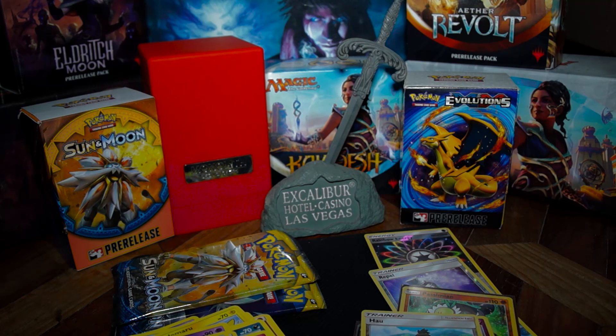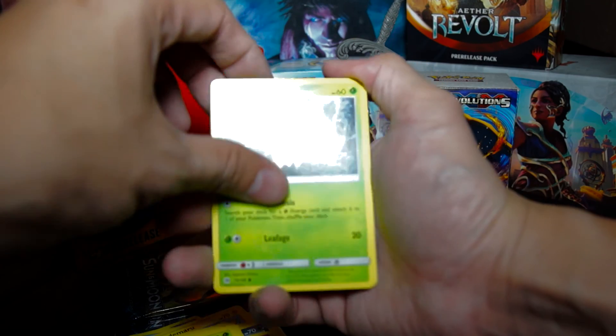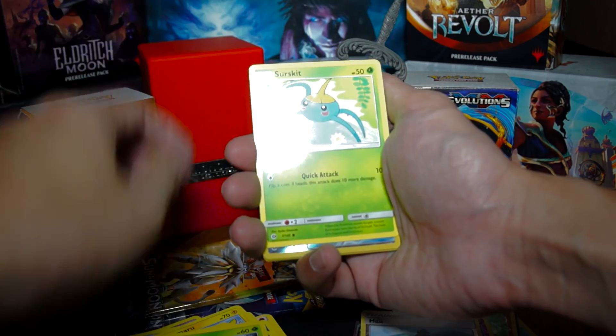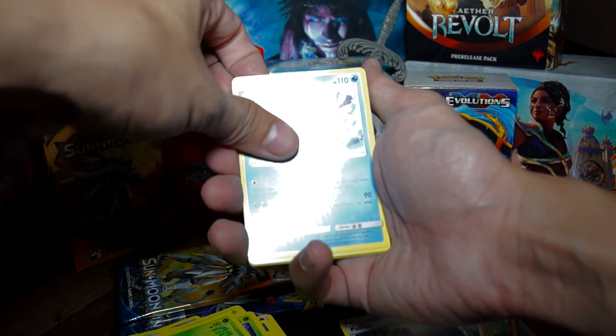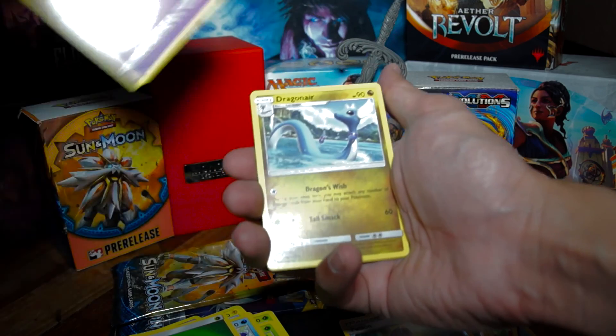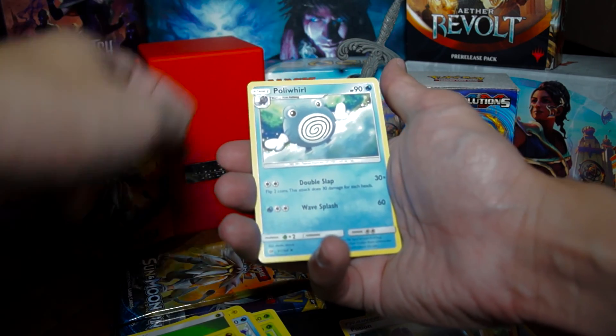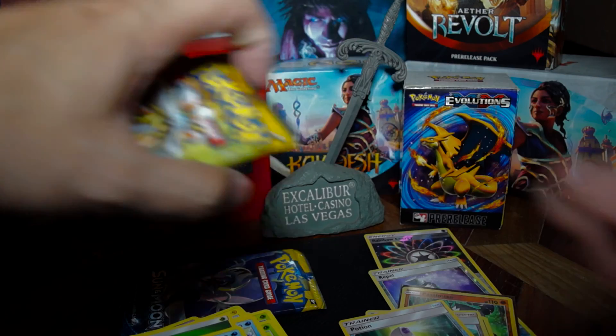Open this. Pack six: Rotom, Sandygast, Morelull, Fomantis, Fomantis, Surskit, Potion, Bravish, Energy, Golbat, Dragonair, and Poliwhirl. That one was useless.